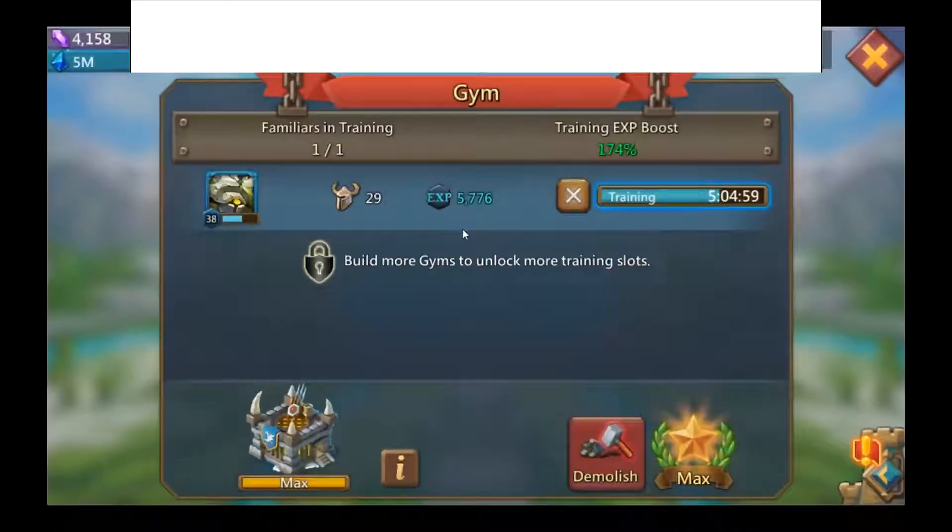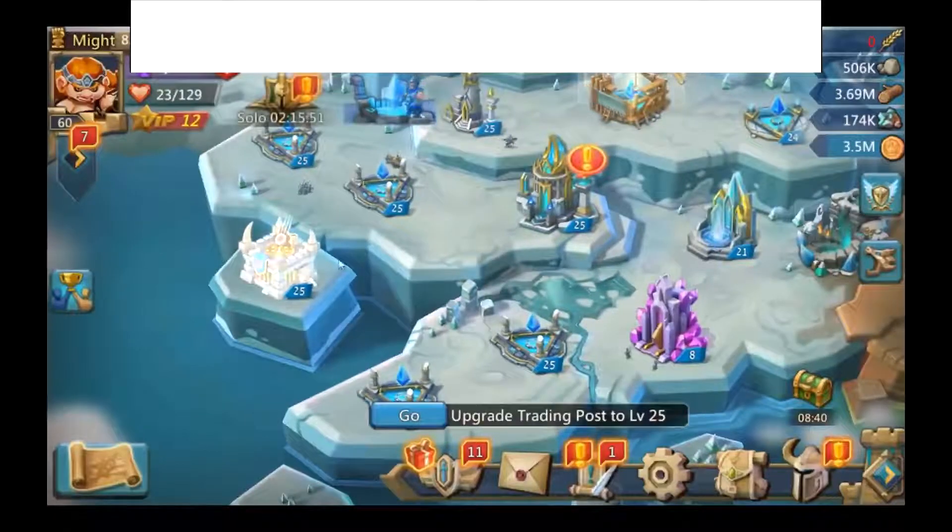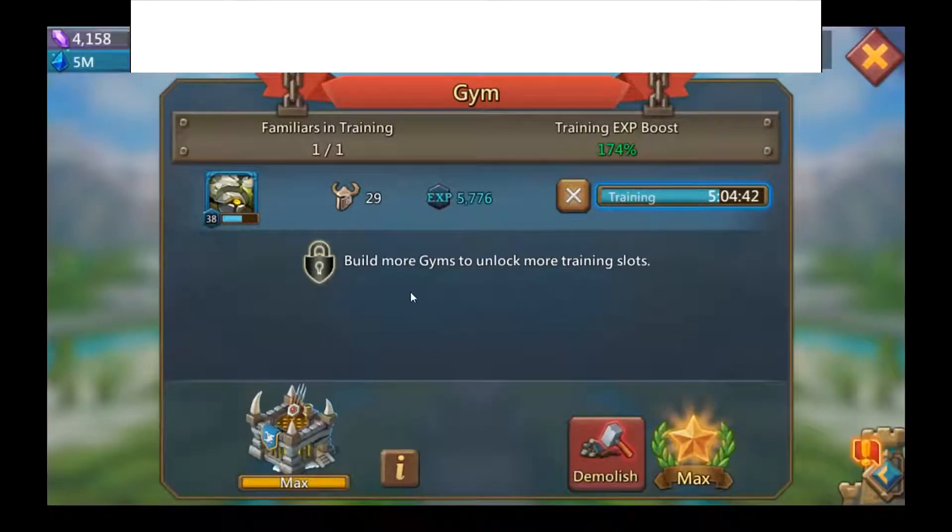The Gym is where you train your familiar using heroes, which give XP to level up familiars for free instead of using fragments. Every gym lets you train one more familiar. You can only use one hero per one familiar level-up, though you can split a session — for example, using level 29 heroes across two separate sessions.